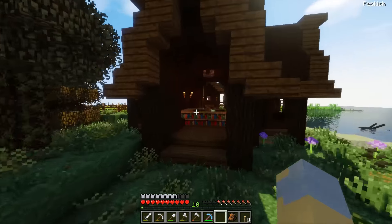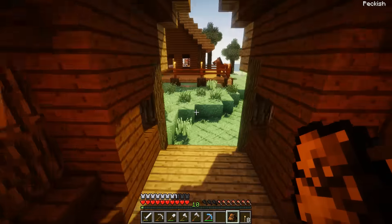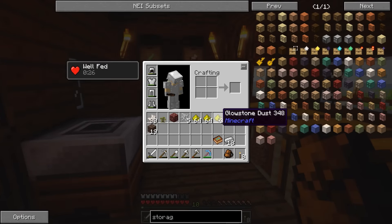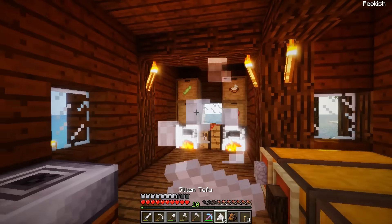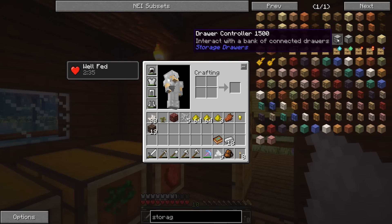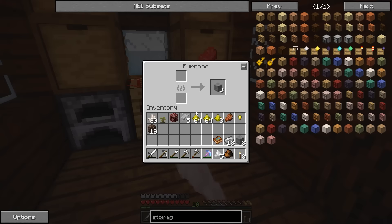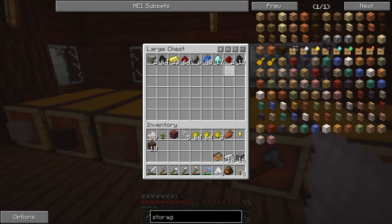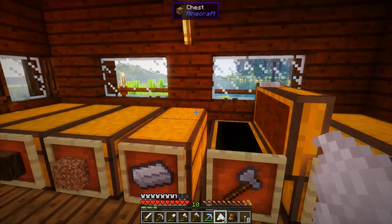I am back. I went into the nether and got some quartz, and also found some glowstone while I was in there, which is always a good thing. Now that we have quartz, we can make comparators — I believe those are needed for the drawer controller. I'll make two. We've got the stone all ready to go and I need some redstone torches and sticks as well.